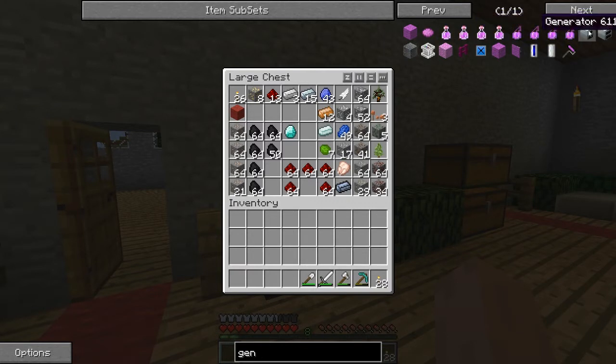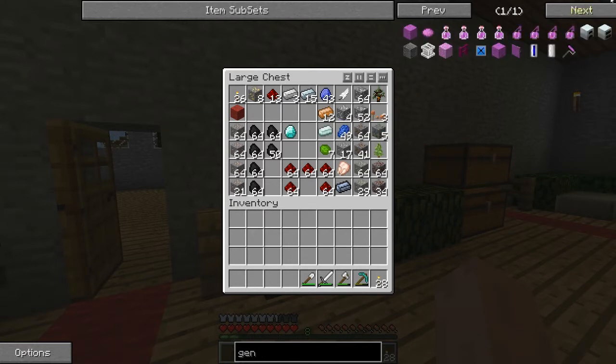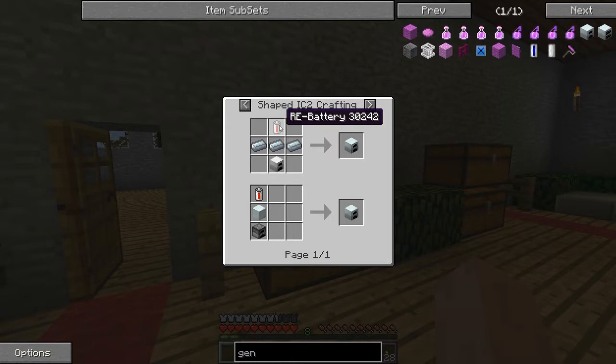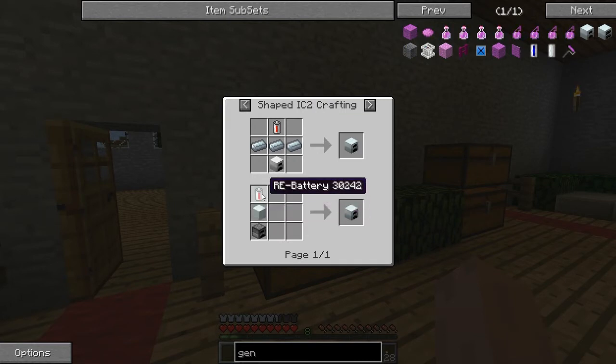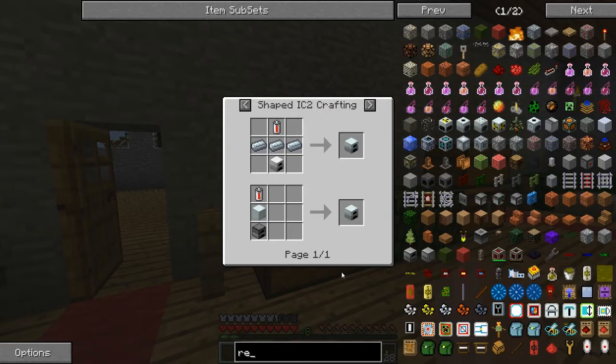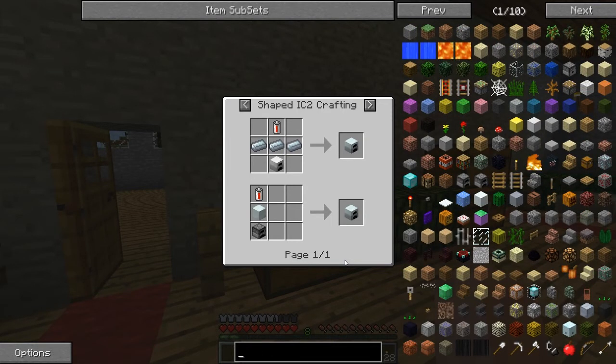Let's see how to make this. So a generator - we're going to need an RE battery, refined iron, and an iron furnace. For a machine block you're going to need eight refined iron, a furnace, and an RE battery. It doesn't show me how to make the RE battery here, so I gotta go look it up on the wiki. Alright, so you're gonna need tin, redstone, and a copper cable.